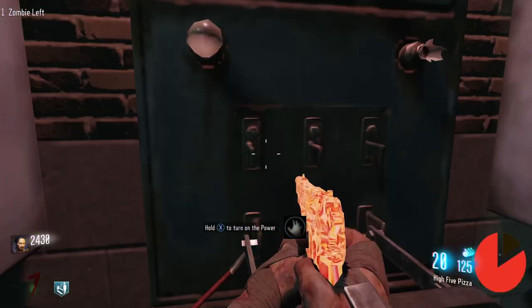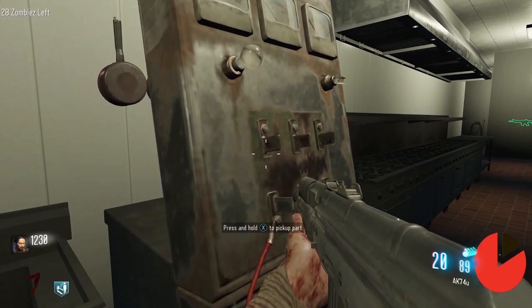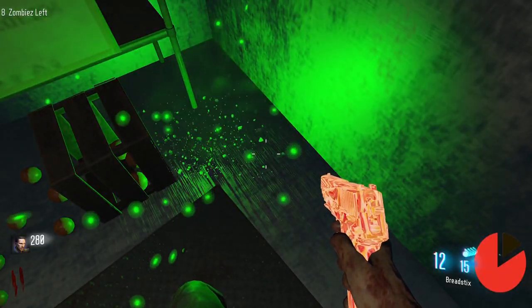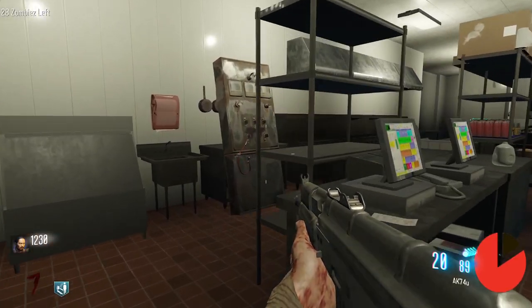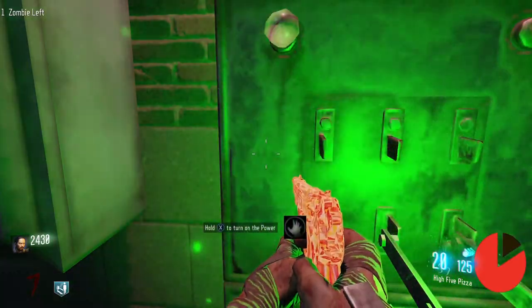The first thing you may want to do is build power. In order to build power, you'll first need to find two parts: the lever and the panel. The lever is found in the freezer of Pie 5 Pizza, and the panel is found in the cafe kitchen. Once you have both parts, you can build power behind Pie 5 Pizza.